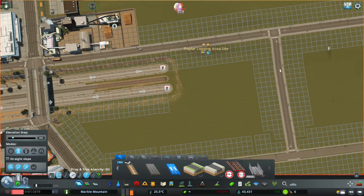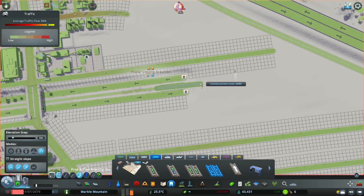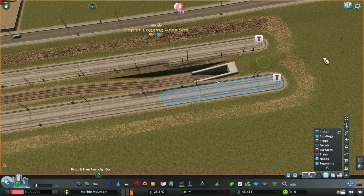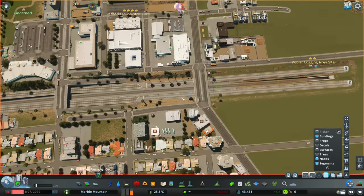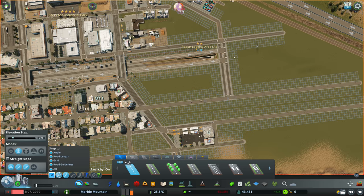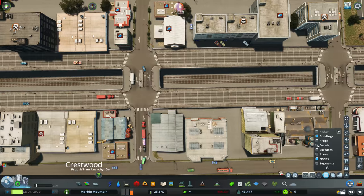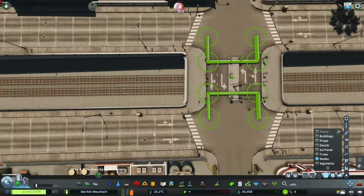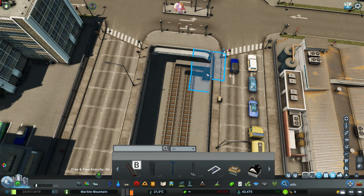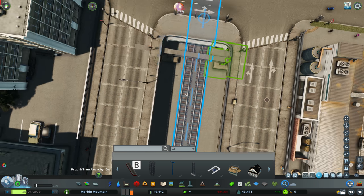So this neighbourhood is now going to be probably one of the worst off neighbourhoods in Marble Mountain — sorry, in Montana. There's going to be a fair bit of industry around here and a fair amount of noise from that train line. I just think it makes things more interesting when you've got different types of neighbourhoods in your city. I've been focusing on a lot of high-end neighbourhoods lately, so I guess you'd probably classify this as the ghetto. It's totally up to you guys — let me know who's living here and what this place is like in the comments.